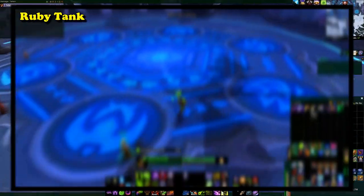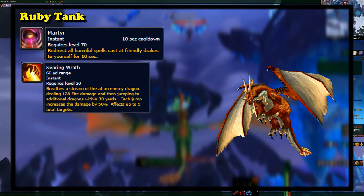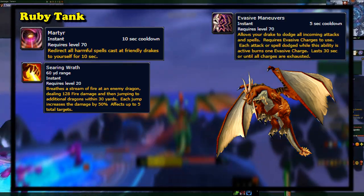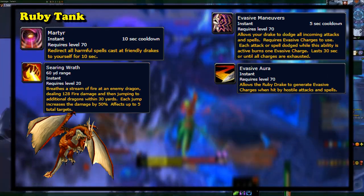So let's go over the abilities. The Ruby Dragon had Martyr, an ability that allowed you to redirect all harmful spells to yourself. Then Searing Wrath, dealing damage and chaining to four other targets, dealing more damage with each jump. And Evasive Maneuvers, dodging all attacks — however, requiring Evasive Charges to do so, which are gathered simply by being attacked outside of the ability's use.